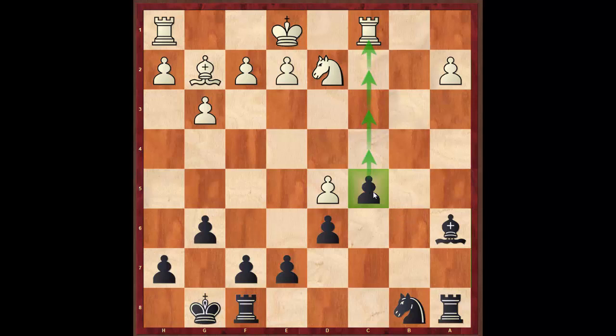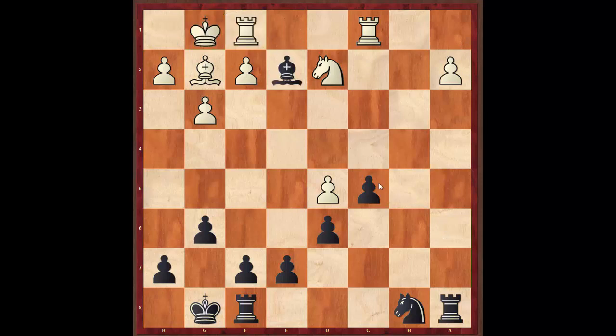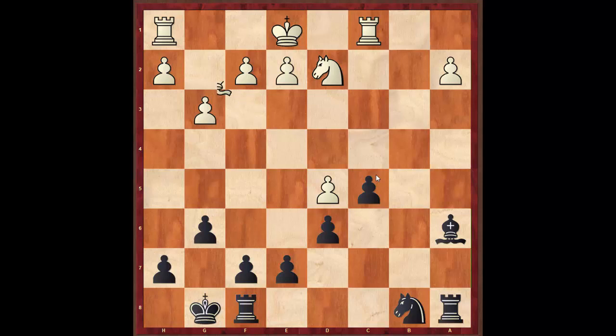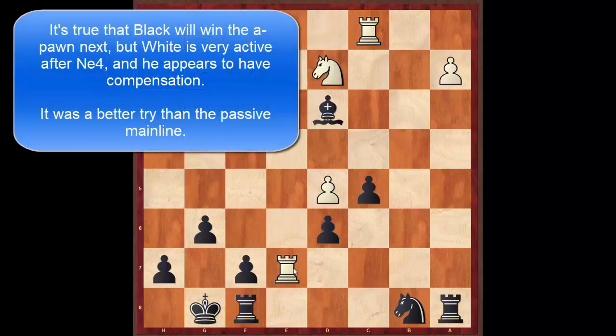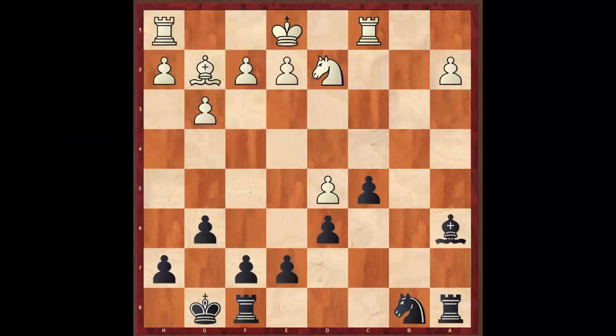And here is where Raoul makes his second mistake — a very natural, common mistake — because clearly white wants to castle to get his rook into the game, get the king out of the center, and prepare to defend his queenside. However if he castles right now, that pawn is hanging. He thought that if he castled he'd lose a pawn. So he played Bf3 in the game, which gives me a whole load of time.